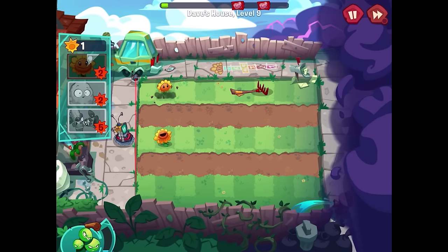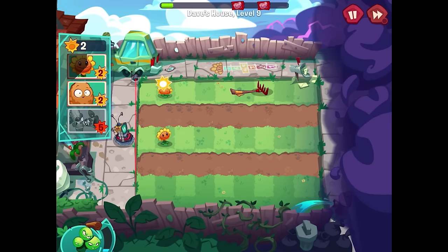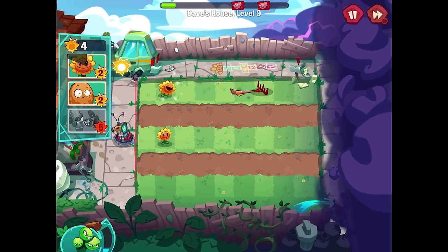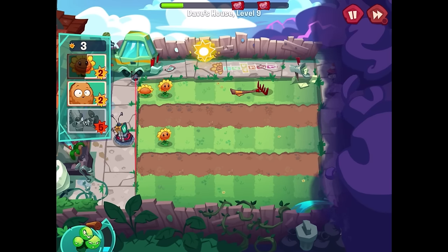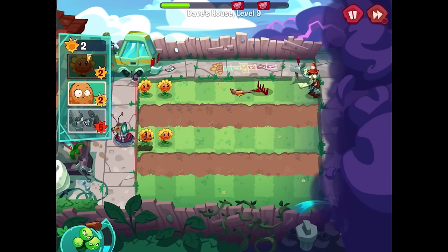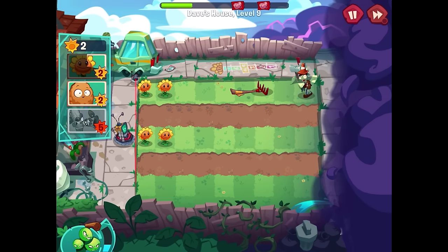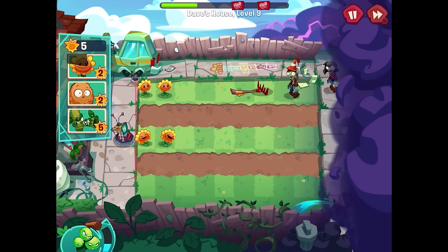Booster activated, rake trap right there. We don't have to worry about the first zombie, which gives us tons more time to earn up other plants we might need. Right now it's all in on the sunflowers — get one right there, try to earn up some more sun. I think it's just a one-hit takedown regardless of what the zombie is.